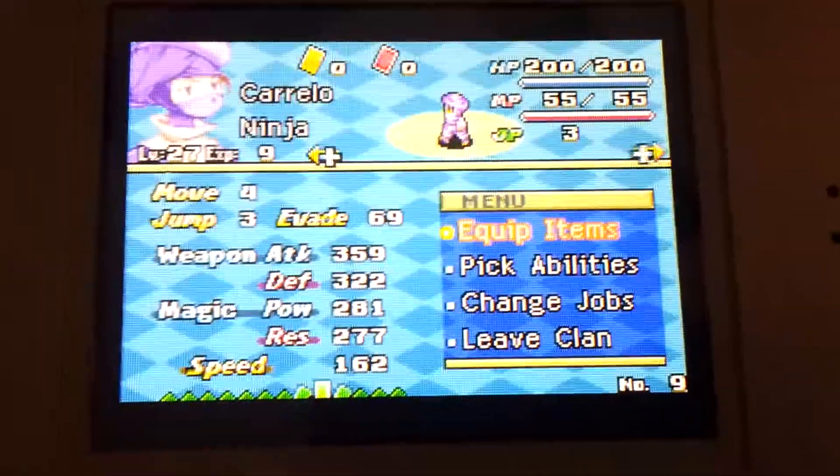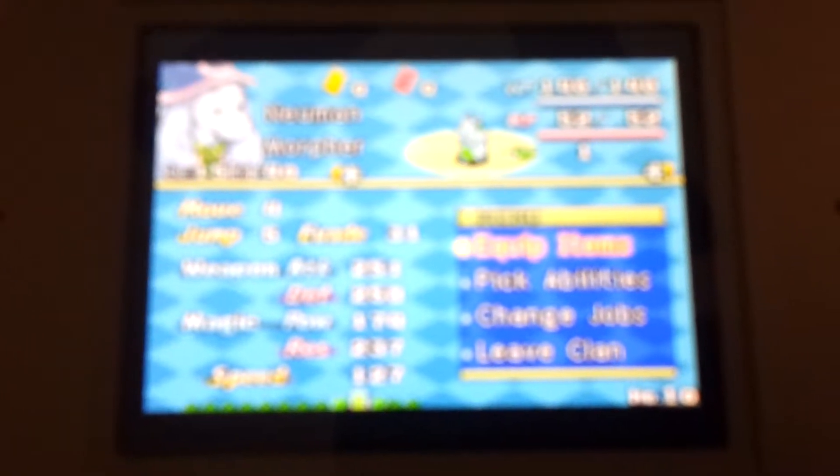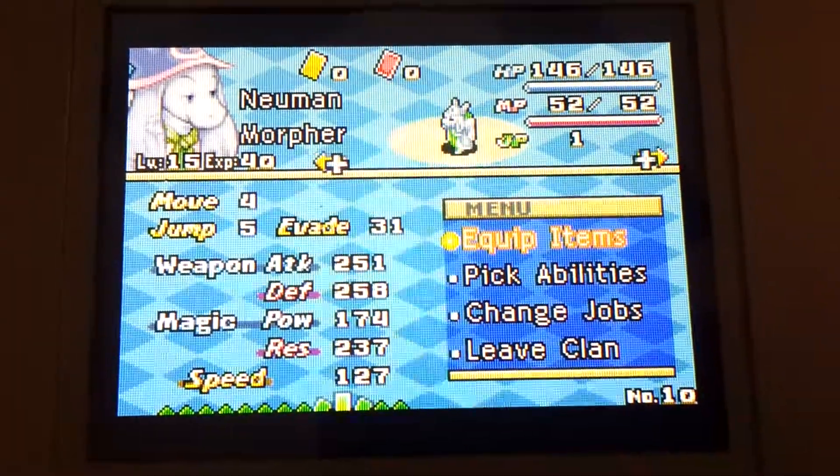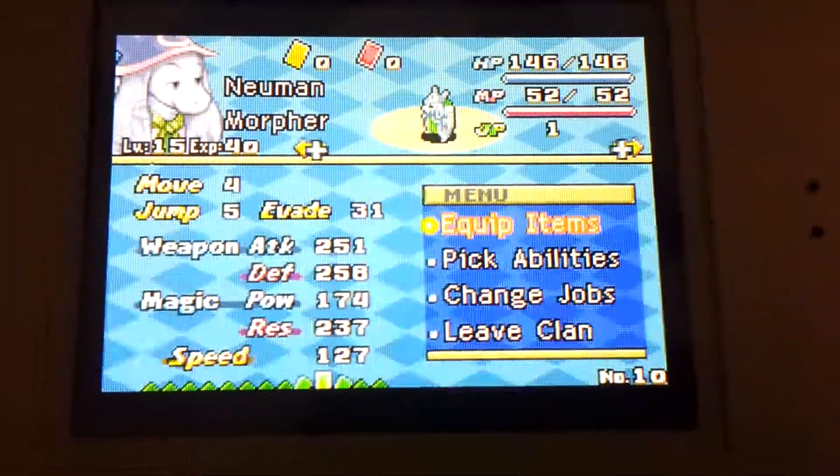I believe he's supposed to be like the fighter with two blades or something. I have a Morphar — I have every single monster captured, and I have a few of them fully to the 'I love you marching' status. So right now I'm working on him getting all the moves. He's like my backup Blue Mage, if you will.